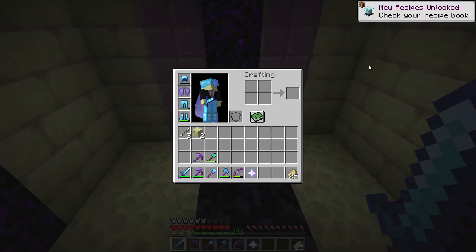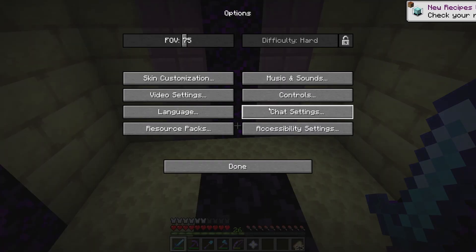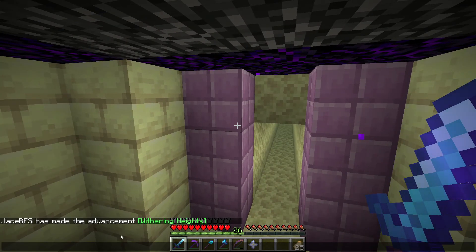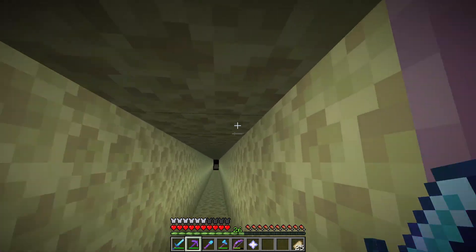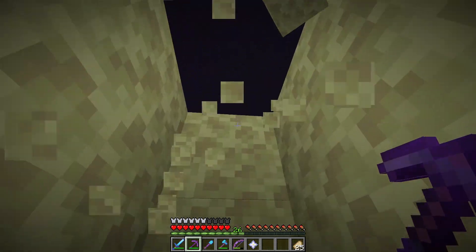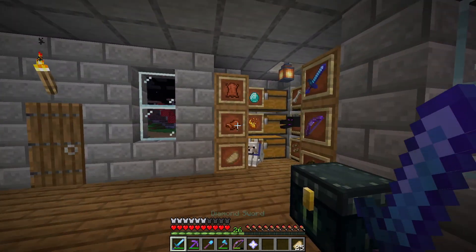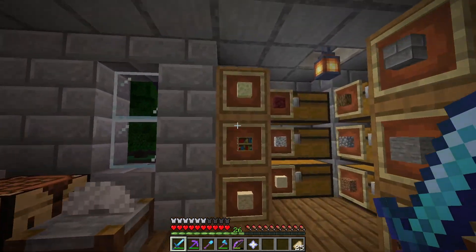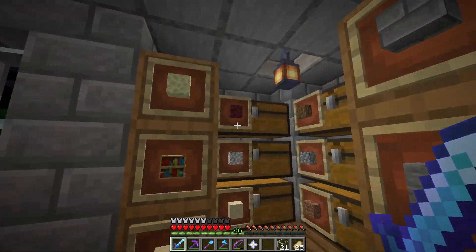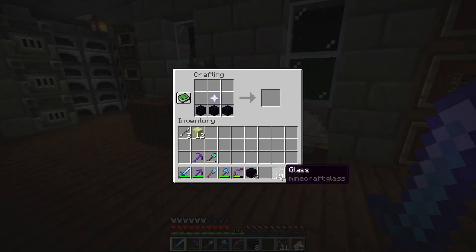We'll probably need to set up a wither skeleton farm if we want to use this a lot, because it took far too long to get those wither skeleton skulls. But easily, we now have a nether star. Got the achievement! Oh wait, we didn't - it's an odd thing to not have an achievement for. But spawning the wither in does have an achievement. Let's dig out of here because I didn't install an exit in this room - oversight. Now we go back to the overworld and build ourselves a beacon with some glass and a nether star.